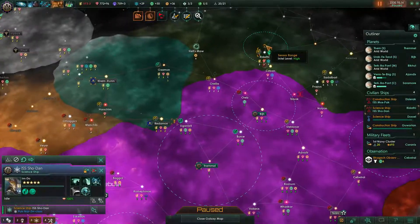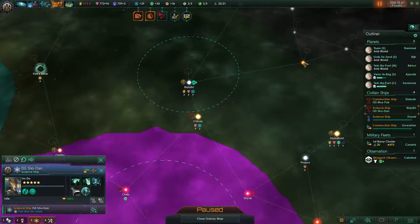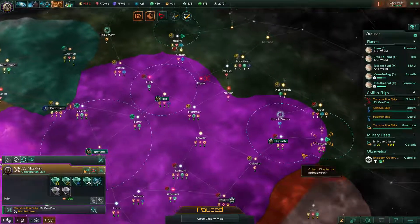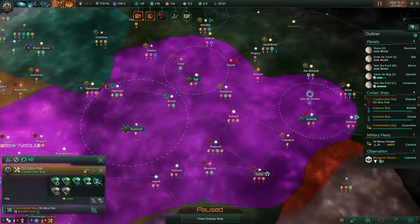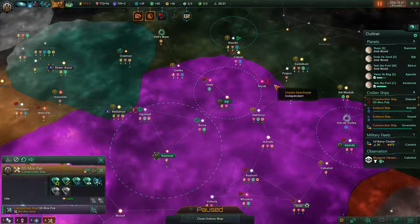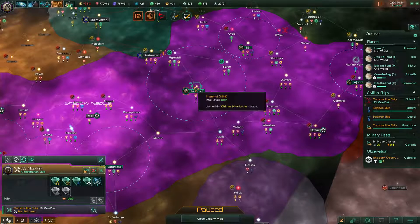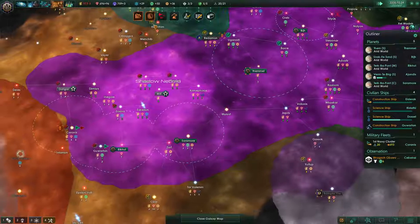Debris analyzed in the north — we get lightning conduits, that's cool. Eldorock, you've built all those mines — pretty damn good. We actually got another mining station unlock on our homeworld.